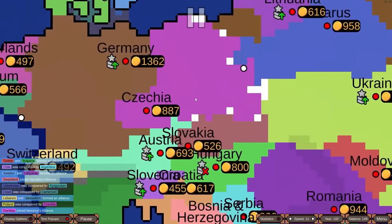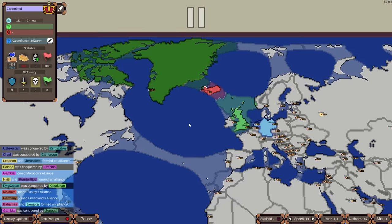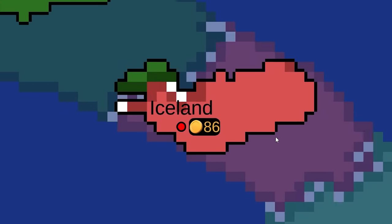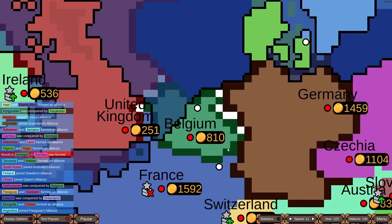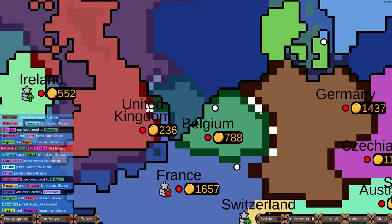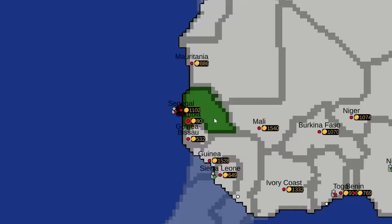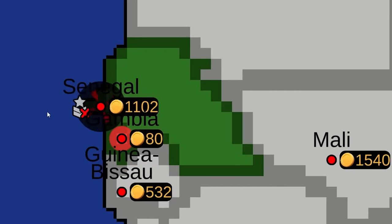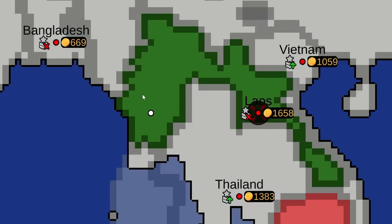Poland was somehow conquered by Czechia, apparently with help from Belarus. Greenland has swapped Denmark for Germany as an ally — a better friend to have. They're ganging up on Iceland, which has almost no power left and soon collapses. The Belgians got revenge on the Netherlands and are going after Germany, but face a two-front war. A revolt happened in Senegal and Gambia was formed — that mechanic was surprising. Laos conquered Myanmar, not the other way around.